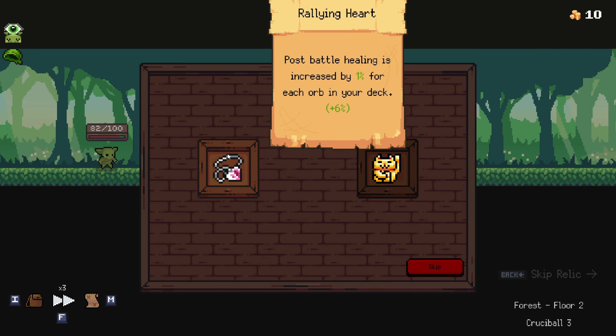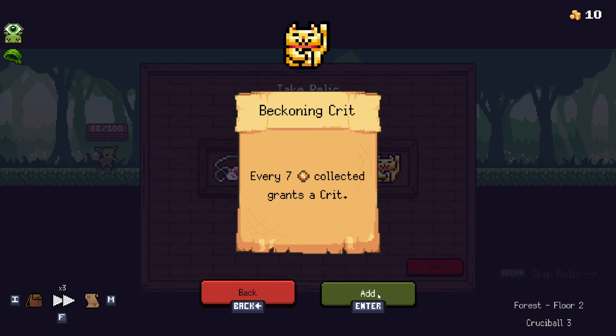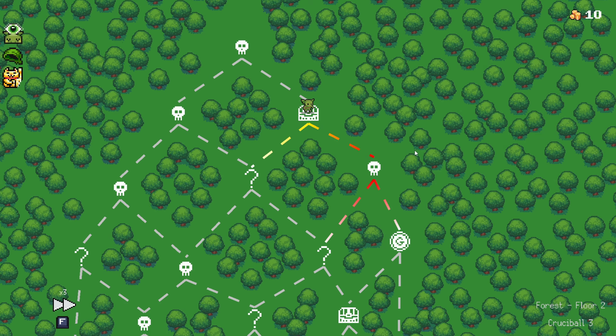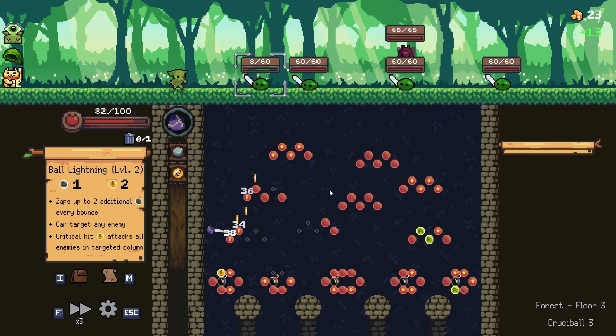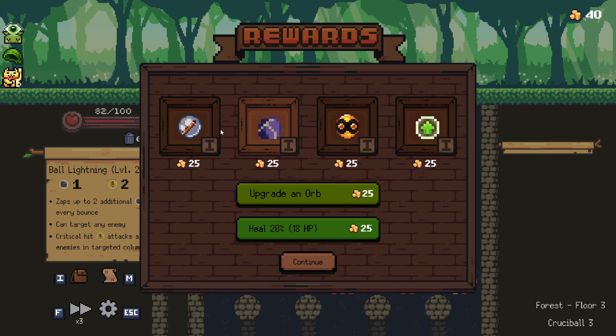Post-battle healing is increased by 1% for each orb in your deck — plus 6%, not bad. Collect every 7 gold grants a crit. I think let's go ahead and take this one. I don't really do post-battle healing all that often, so I think it's a little bit better if we just take the extra crit chances, because then we'll just do more damage in general. The ball lightning is going to be the most beneficial to us. Look at that — activating several bombs already through the level. Beautiful.